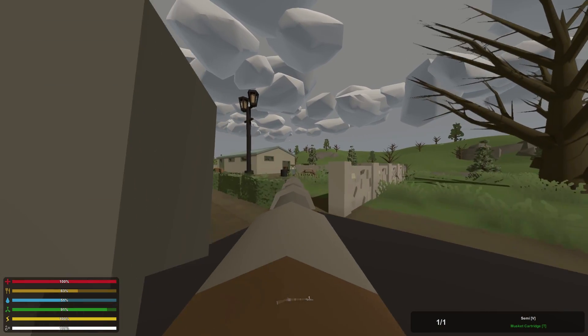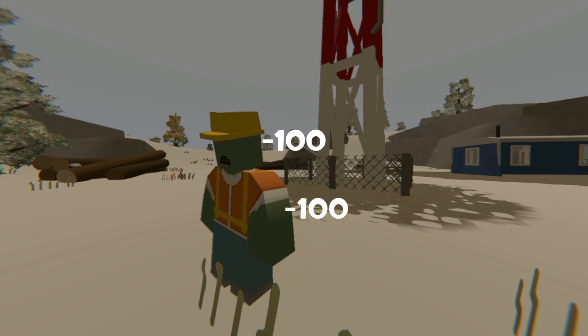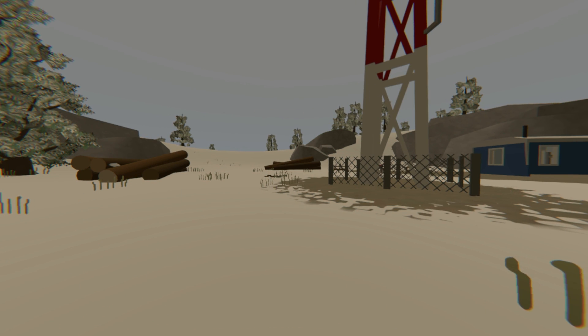Heading over to damage — yes, zombies. If you really do want to shoot them, it one-shots them anywhere you shoot. No matter if it's the head, the leg, or the arm, it will one-shot them at all times.